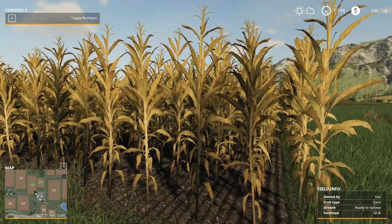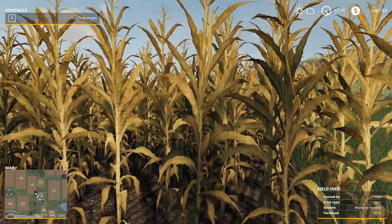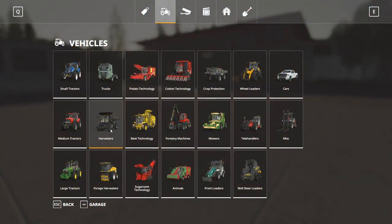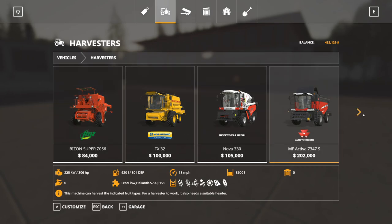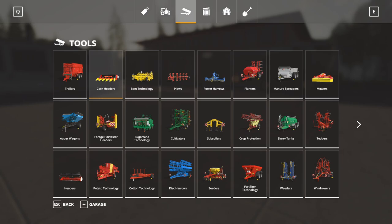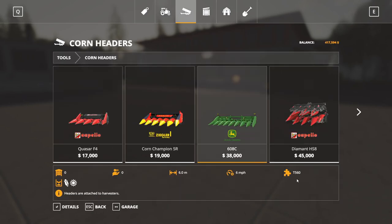We are in the next day and the corn is ready to be harvested — this is what it looks like when it's ready. Don't forget to check your map to confirm it's ready to harvest. At the shop, go under harvesters — any of these will work, just make sure you get one appropriate for your field size. I'm going to pick the John Deere T560. Pay attention to the model number when picking headers — you can mix and match even if it looks a bit funky. The corn header for the T560 is under corn headers, and as you can see it also does corn and sunflowers. We're going to lease both the harvester and the header.